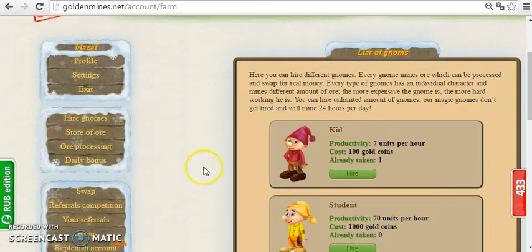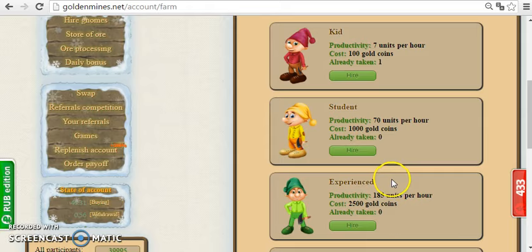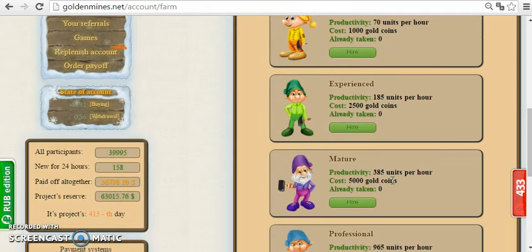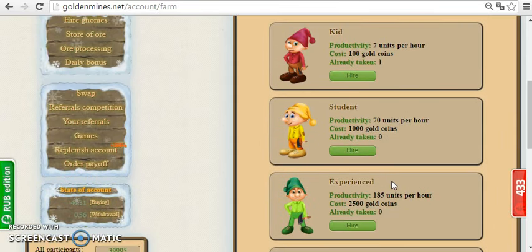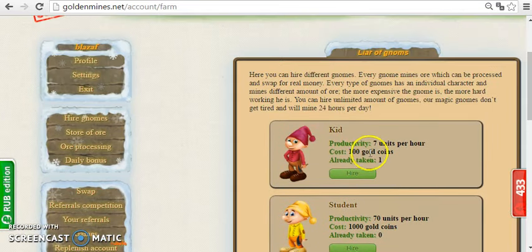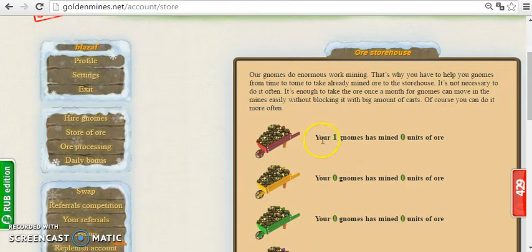Go here on 'hire gnome.' As you can see, a kid gnome costs 100 gold coins, so you will need at least 100 gold coins to start working and to hire one gnome. Of course, you can hire an unlimited number of gnomes, and here you can see them listed.